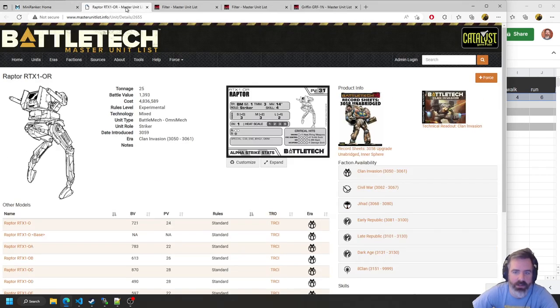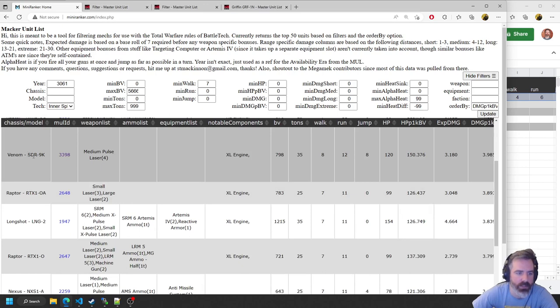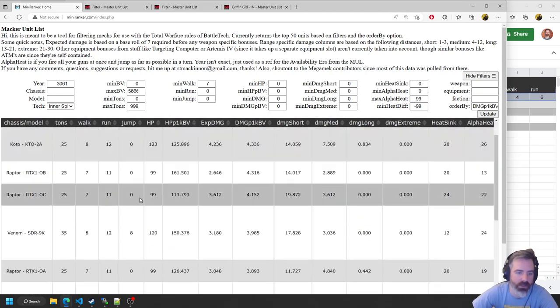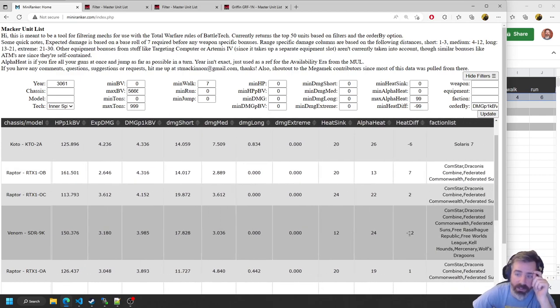These Raptors are pretty cool, but we don't have Raptor minis. The Venoms are basically an upgraded 35-ton Spider. Let's check out the Venom — it's got 4 medium pulse lasers. Its damage per BV is pretty high compared to what's around it. It's got jump capability, which the Raptors above it don't have. It does run pretty hot, but that's including jump heat — we're probably not going to be jumping eight and firing all four pulse lasers every turn. We'll be jumping in and out and cooling down every other turn. Let's add the Venom to the squad.